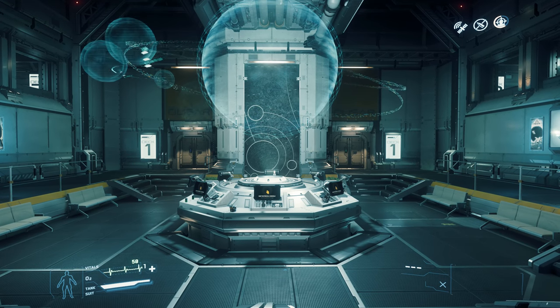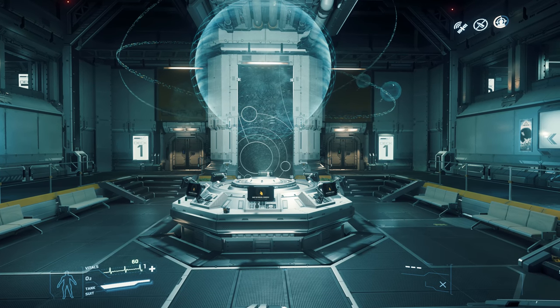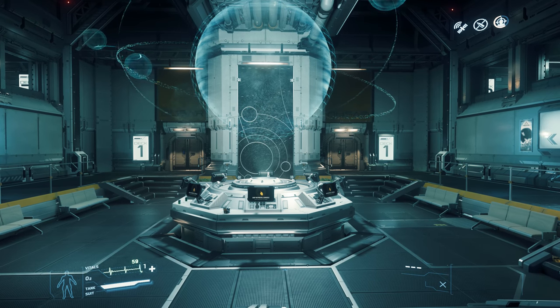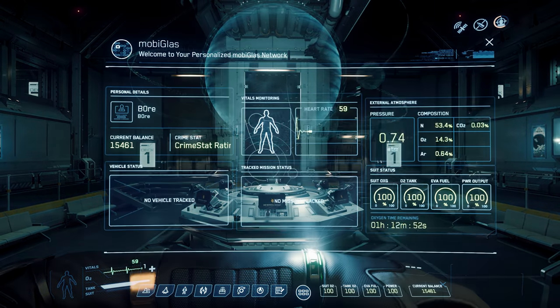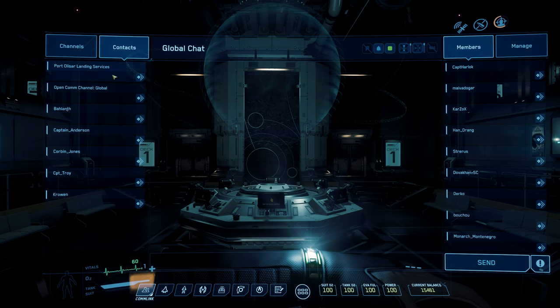When you spawn in for the first time in Star Citizen, you will spawn in at Port Olisar. This is the main spawning location. When you come down to the bottom of the stairs you will see the center terminals — this is where you select your ship. Your main tool inside of Star Citizen is your MobiGlas. On the first tab you will notice that you have Comms, which is where you can see the main chat channel.